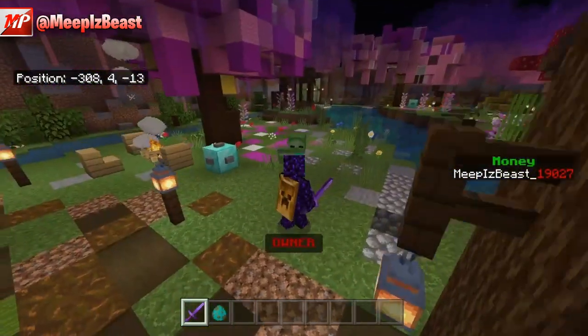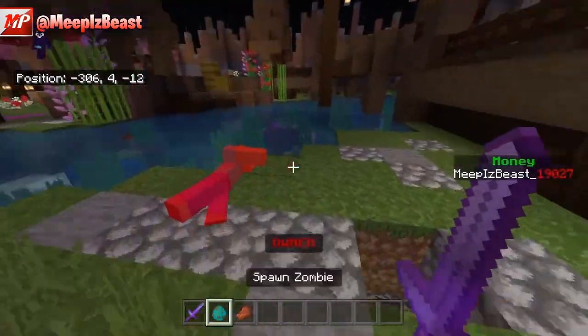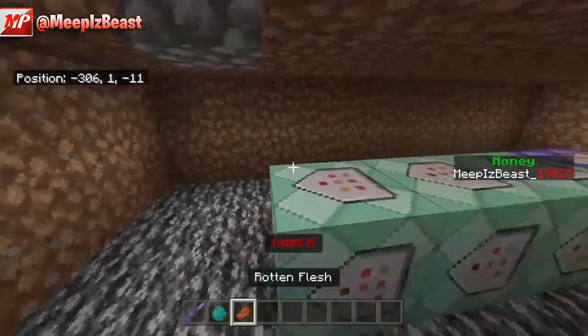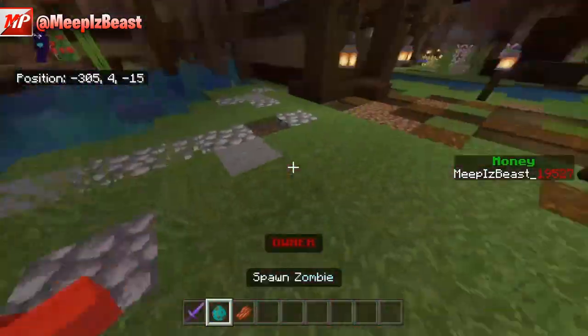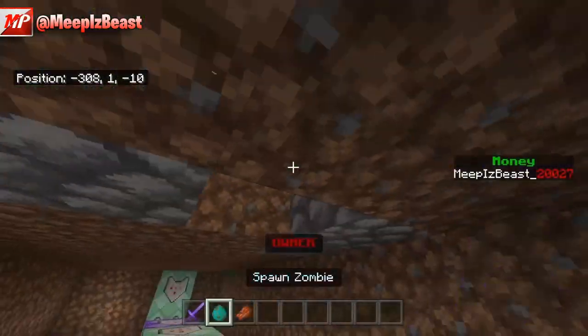So as you can see I have 19,027 points. If I go and kill this guy and walk over him, it's going to give me 500 points — and now I have 19,527. So you guys know it works. It does work for players, that's pretty much the point of it, but it also works for mobs, which is pretty sick.